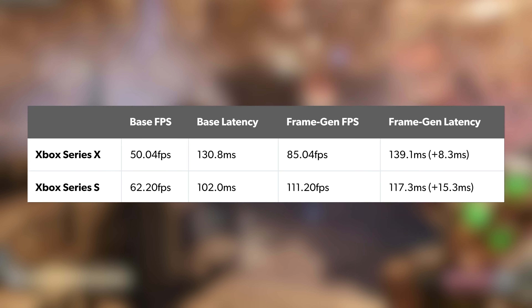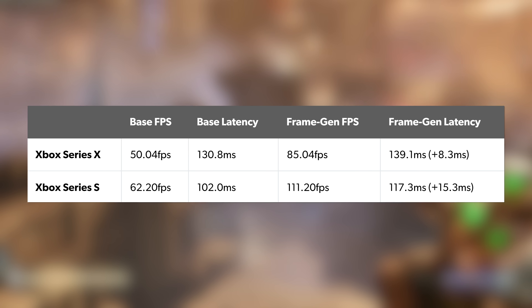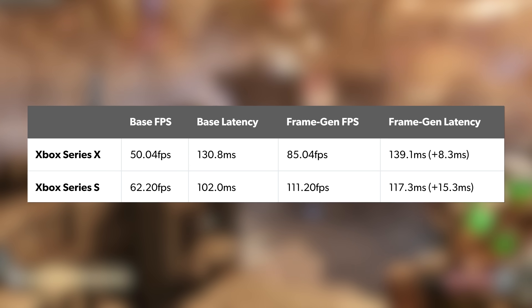I'd treat these results as indicative and nothing more, because I strongly suspect the cost of frame generation varies according to GPU load. AMD told us that frame generation leans into asynchronous compute, so if parts of the GPU are idle, they can be repurposed for other tasks like frame generation. It stands to reason that GPU occupancy will change according to the nature of what's being rendered at any given point.